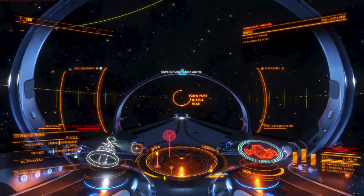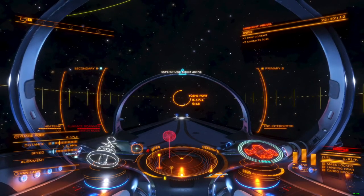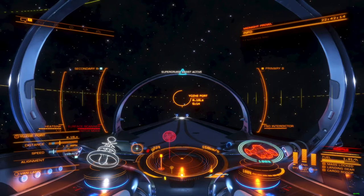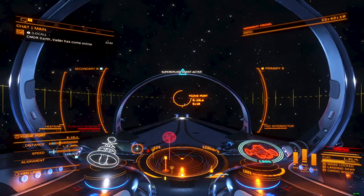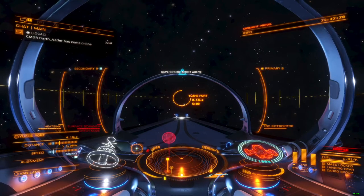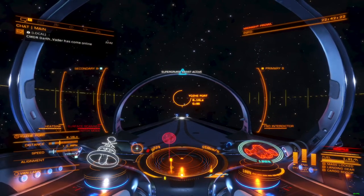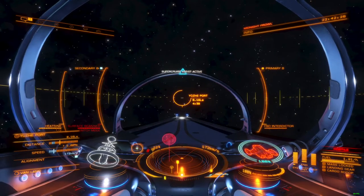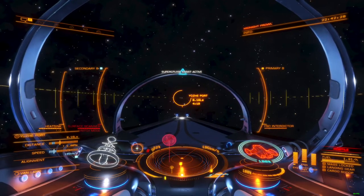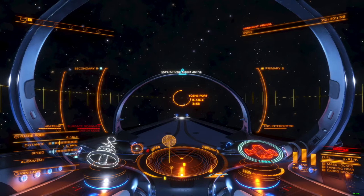Ships like the Alliance Chieftain, Anaconda, Cobra Mark III, Federal Gunship, Fer-de-Lance, Sidewinder, and Vulture will struggle to apply size 3 multi-limpet controllers. Ships like the Beluga Liner, Asp Explorer, Diamondback Scout, Krait Phantom, and Viper Mark III have plentiful size 3 modules ready and waiting.